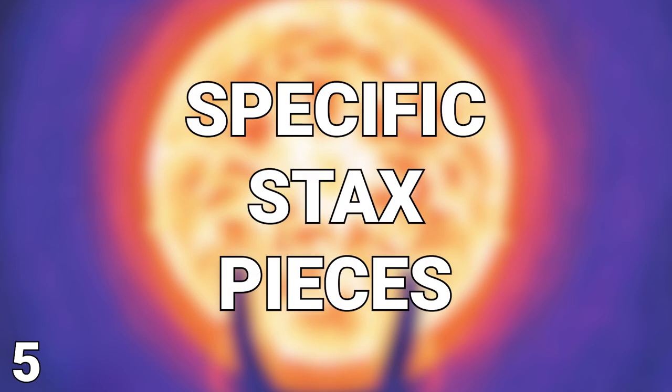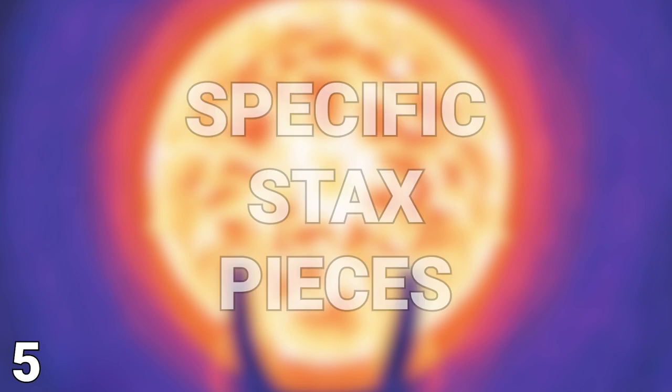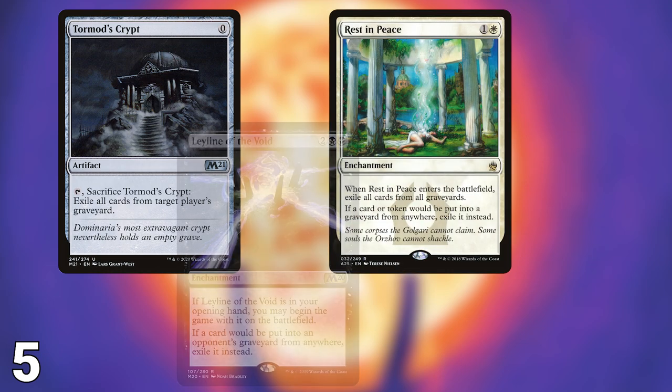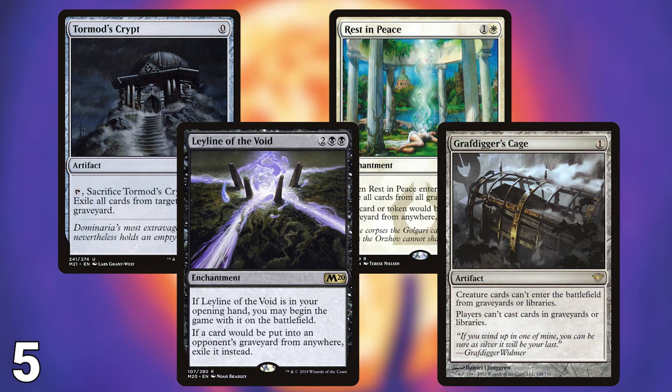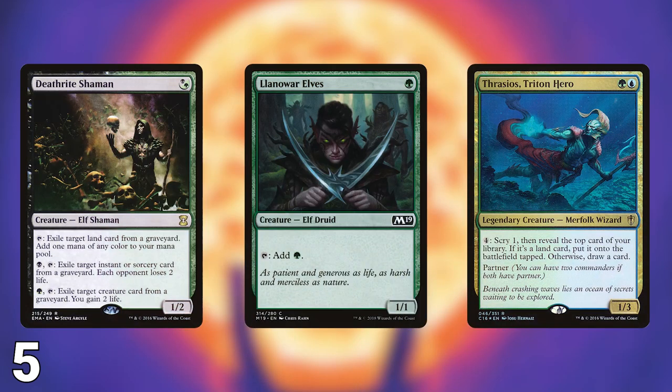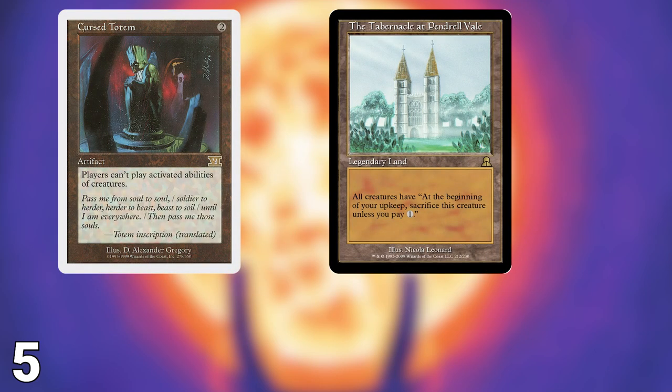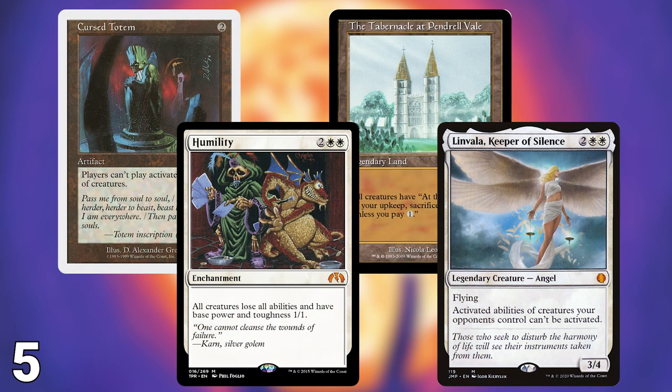Next, there are area-specific stax pieces. These typically affect fewer zones or aspects of a game, but are still very powerful. Graveyard hate helps prevent reanimator strategies and commanders like Kess from executing their primary game plans. Cards like Tormod's Crypt, Rest in Peace, Leyline of the Void, and Grafdigger's Cage all help fight these strategies. Stopping activated abilities of creatures will slow down decks with mana dorks and Thrasios alike. Cursed Totem, The Tabernacle at Pendrell Vale, Humility, and Linvala, Keeper of Silence are all great at combating creature-based strategies.